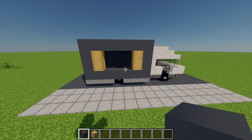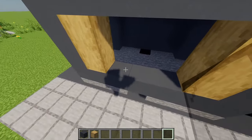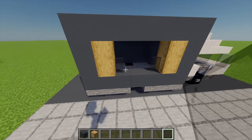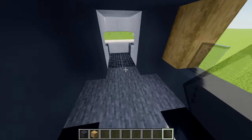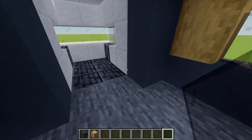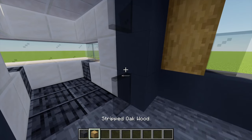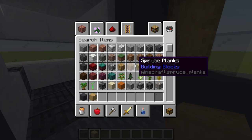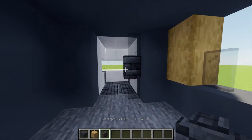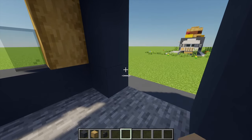For some extra details — firstly grabbing some black stained glass panes, I'm going to place one pane on either side at the front. Then I'm going to add some doors: placing two black stained glass on either side at this end, then grabbing some deep slate tile walls and placing one in the middle for a door handle. I'm going to do the same door design on the other side as well.